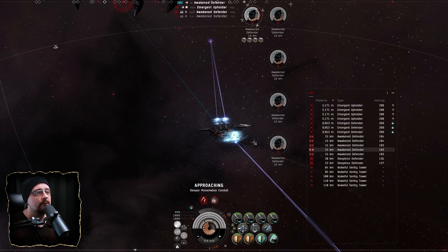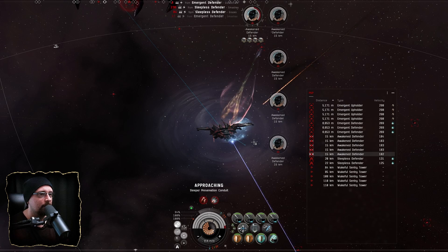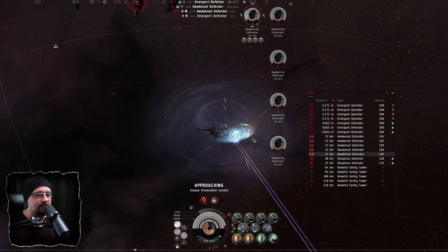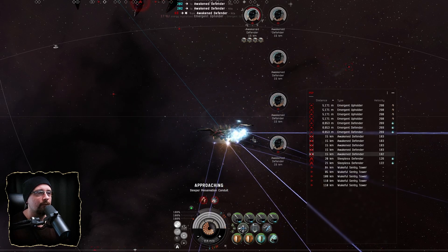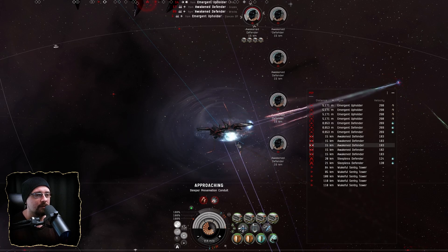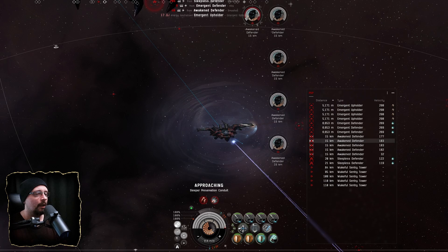I don't bother salvaging because by the time I get it done I'm already wanting to get off-grid. It's a little bit slower than doing normal rat sites in k-space, but the blue loot is more consistent when I can find it. I usually look for a C4 or C5 because I'm hoping to do some garrisons in the future as well.